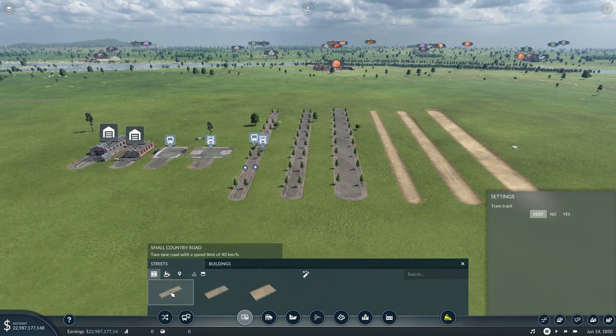Let's have a look at these in detail. Starting with a small street - this one here is a small street, two lanes with a speed limit of 20 kilometers an hour. That's your stock standard small street for your cities. Then we have a two-lane street with a speed limit of 40 kilometers an hour - very similar, a little bit wider, double the speed limit.